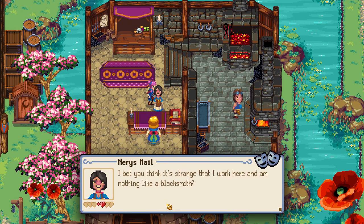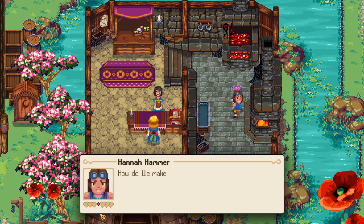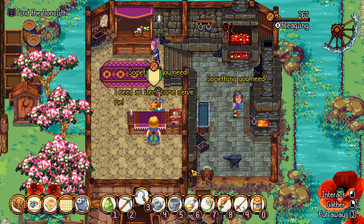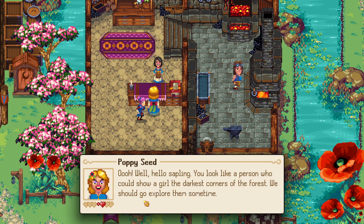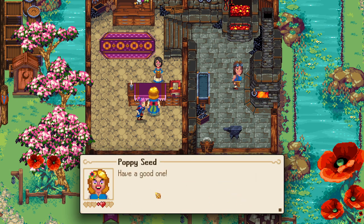'I bet you think it's strange that I work here and I'm nothing like a blacksmith. I told my father I wanted to work with nails and he said I should try here. I didn't know it was a blacksmith's until I got accepted by Hannah. I meant fingernails.' Well as long as you work well and enjoy it enough. And then Poppy — 'You look like a person who could show a girl the darkest corners of a forest. You bring the wood and I'll make the fire.' Well you are a silky voiced siren. Have a good one.